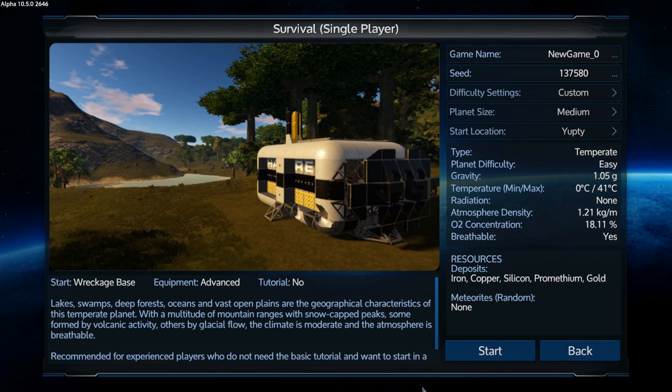Hey GTI fans, welcome back to another episode of Empyrean Galactic Survival — I'm your host Zealot. Today we're doing Alpha 10.5, a new series specifically for this version because there are enough changes to warrant it: new POIs, refurbished POIs, game changes, PDA changes, and Talon base attacks. We're going to explore it all, starting with the advanced tutorial survival.